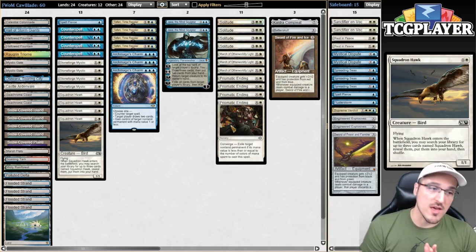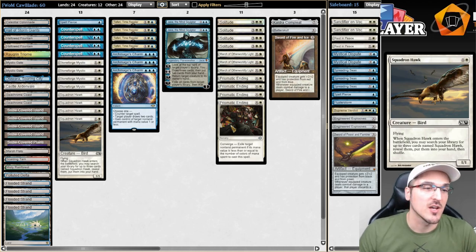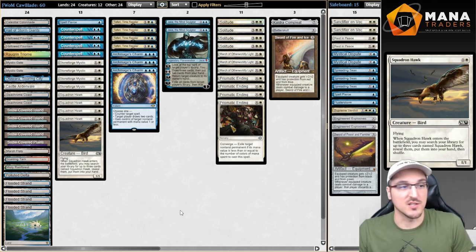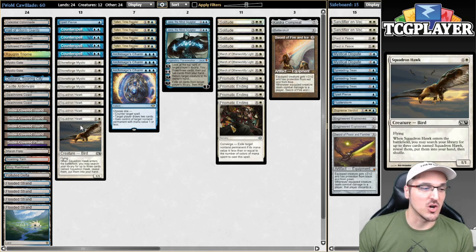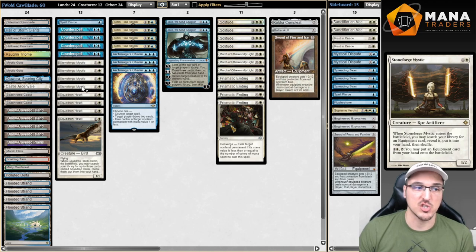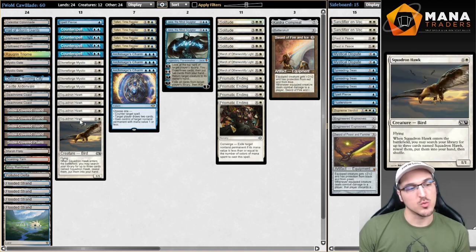We're gonna get started with a very beloved archetype in Caw-Blade. This is a deck that took over Standard and completely dominated the format for a long time, and it combined some of the most broken cards of that era. That is Squadron Hawk. Squadron Hawk was considered to be a very good card. Basically, you play it, you get a bunch of 1/1 flyers, and then you have Stoneforge Mystic.